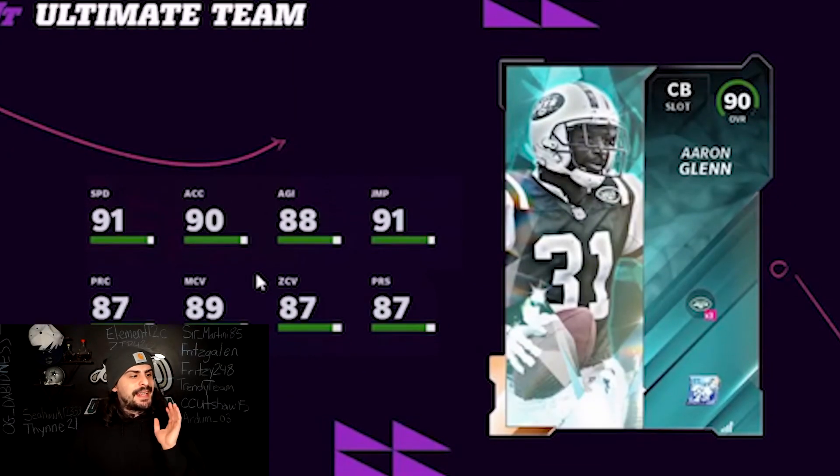Next we have Aaron Glenn — 91 speed, so really quick. Good for the Jets theme team. The only issue is that he is pretty short, I believe under six feet tall, which makes him a little less ideal. But the speed is really solid, his man and zone stats are not bad at all, and his press is at 87. Not a bad card overall.